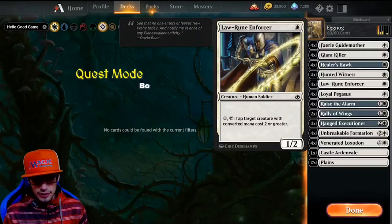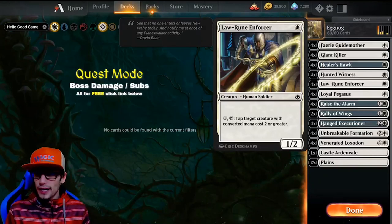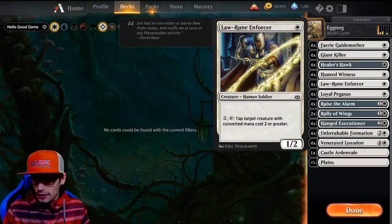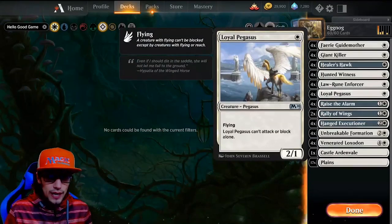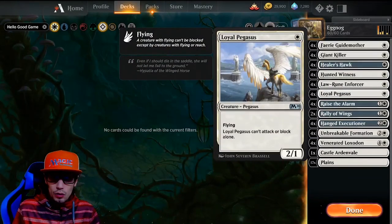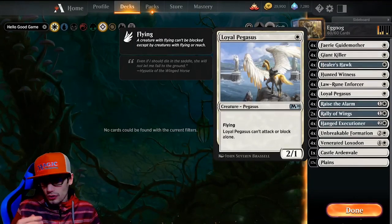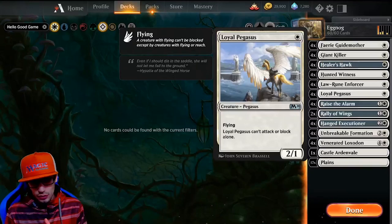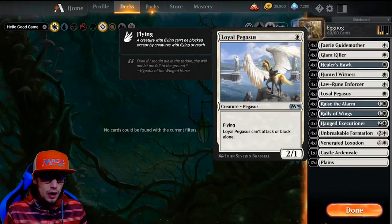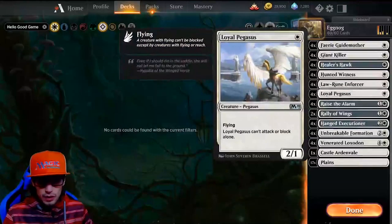We have 4 Law Rune Enforcers — you can pay 1 and tap it to tap target creature with converted mana cost 2 or greater. This is really great for tapping Rotting Regisaurs, Questing Beasts, anything big that's giving you a problem. If he's got that defender up that you can't get past, go ahead and tap it. Loyal Pegasus is another 1-drop — it's a 2/1 with flying, but it can't attack or block alone. For that reason, I like to get it out on turn 1, because you're not going to be able to attack turns 1 or 2, but turn 3 you get to light off — or just hold it and play it later.